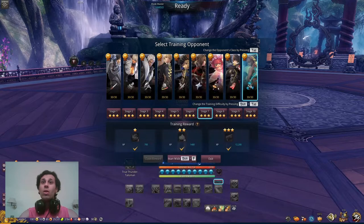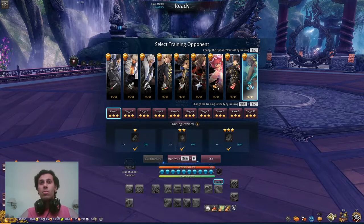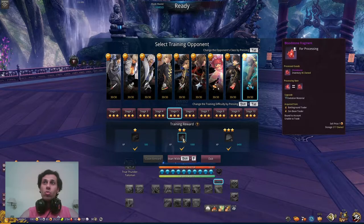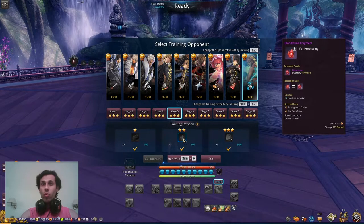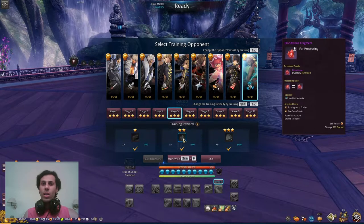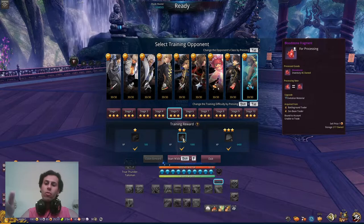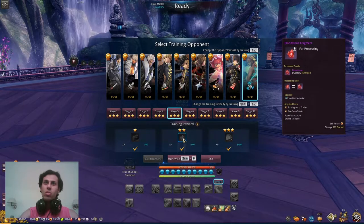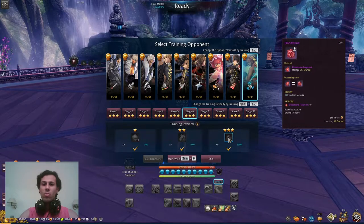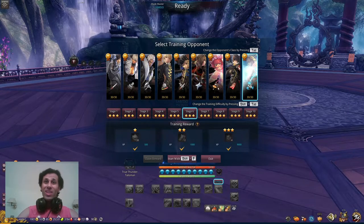While in Trial Arena there are many other important items. Bloodstones — you can get some from Trial Arena, from the Zen Bean Trader for PvP arena, or from the Battleground Trader for PvP battleground. PvP dailies from arena and battleground can also give you bloodstones. You can also craft bloodstones from certain crafting recipes if needed.